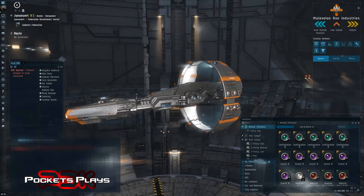Unlike most MMOs, when you have an asset in a location and then you leave that location, the asset stays behind and the only way to really get it is to get it from where it is to where you need it.